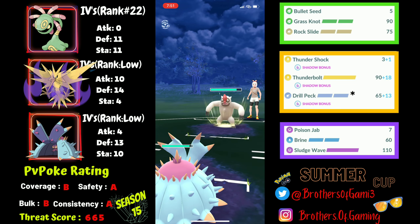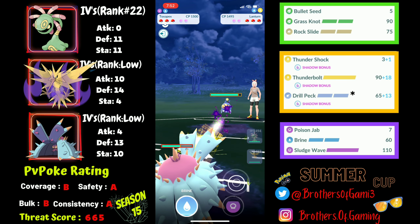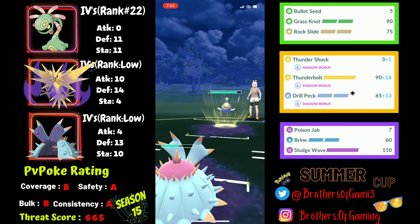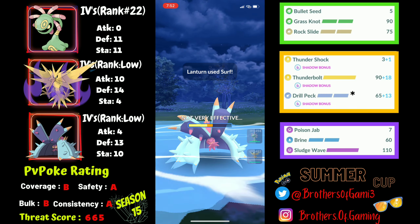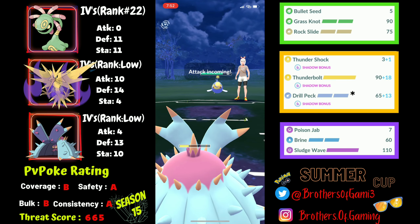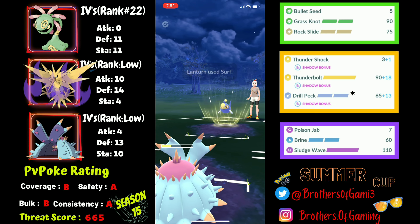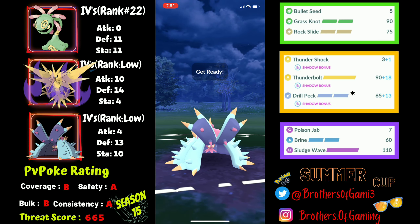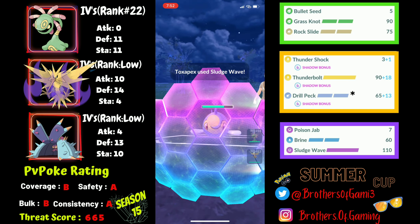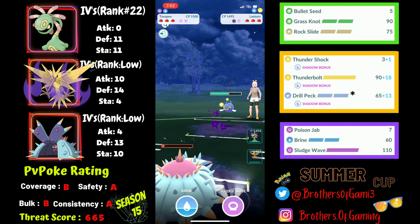I'll quickly safe swap into my own Toxapex, which can take the Body Slam very effectively. I lure out a potential counter to my Zapdos, which is going to be their Lanturn. Since Lanturn won't build up to a Thunderbolt, I won't shield and I'll go for a CMP tie on the next move, which is a Surf — resisted. Toxapex is so bulky it doesn't take much damage at all.